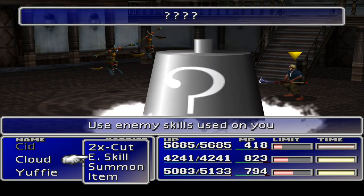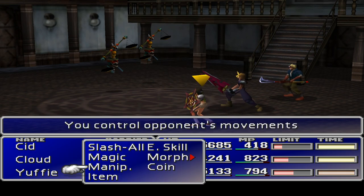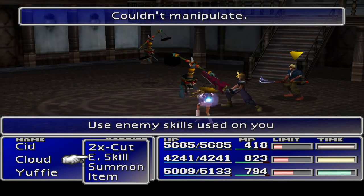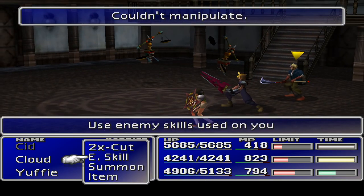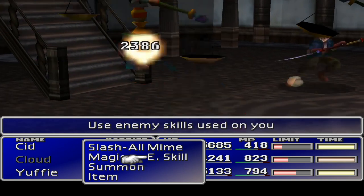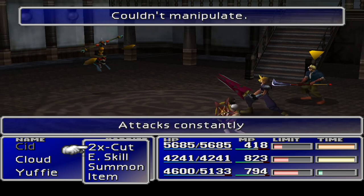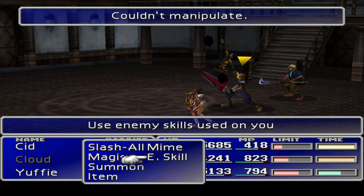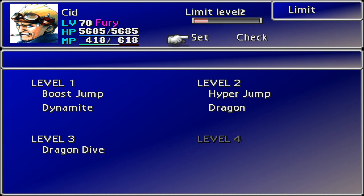I need to stop Yuffie getting in the way here. I've watched her get in the way a couple of times now. She's already learned it. I can't manipulate this — it's really annoying. I'm just going to sit here and do this for a couple of minutes until I get a hit. I don't know if we're going to get a hit — do I have to wait for Yuffie's Cover to fail? I'm basically waiting for either a good dice roll on this Manipulate, or a bad dice roll on Yuffie's Cover. Let's Slash-All to take the Cover off of her and figure out what to do. Cid's just got his level three limit — let's do that.